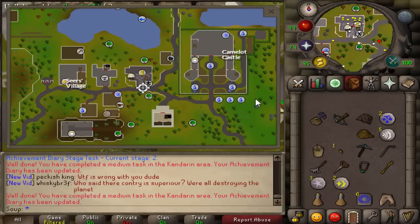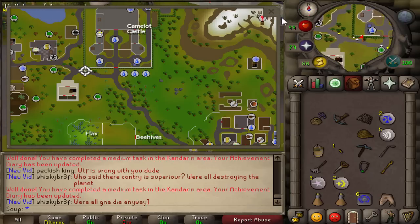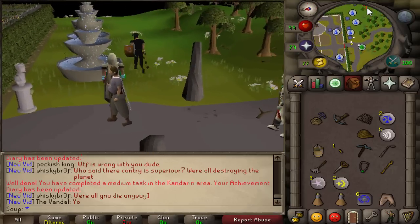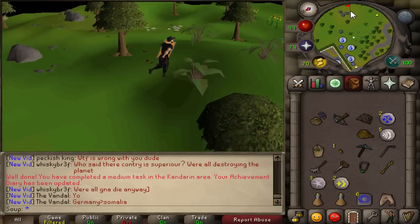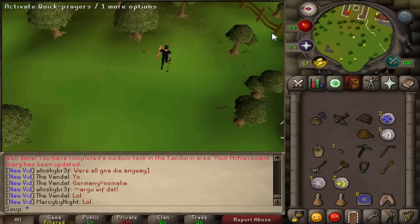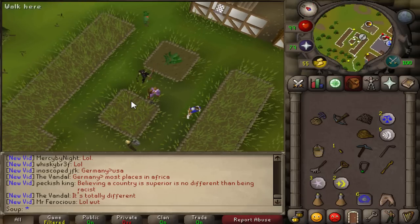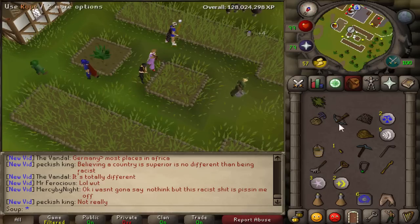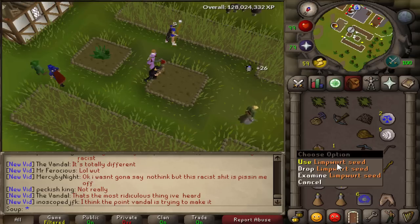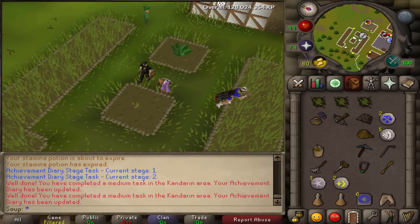Now we're going to run to the Catherby farming patch, which is just a straight shot east and a bit south. We're going to plant the limpwurt seed now so it grows while you're doing the other tasks. Hopefully by the end they'll have grown. Let's rake our flower patch - should only be three weeds. Use your super compost and then your limpwurt seed. Those will start planting and now we just have to wait for those to finish.